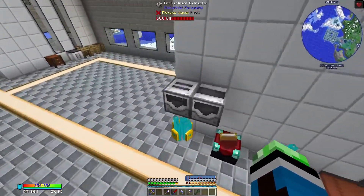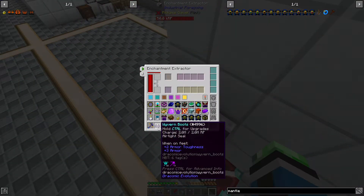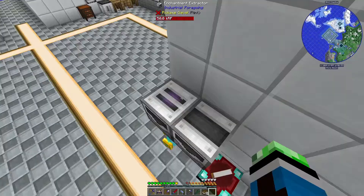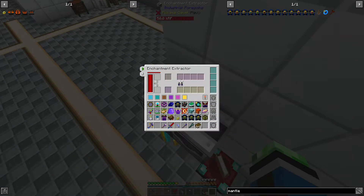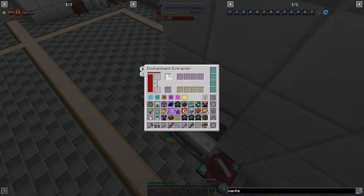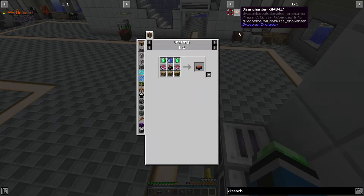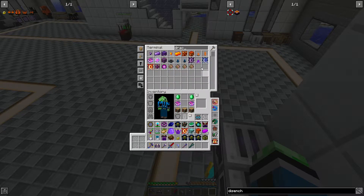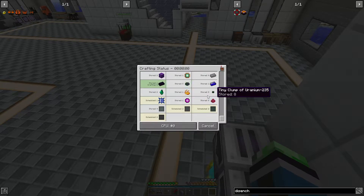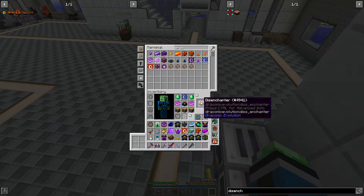I need to strip off my airtight seal from these. Let me just do that... alright, disenchanter, draconic core - that'll just take a little bit of time because I wasn't planning on making a disenchanter today. And then we're going to need an enchantment table. Alright, disenchanter, thank you.